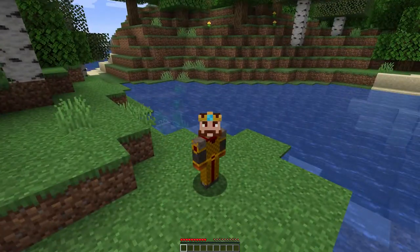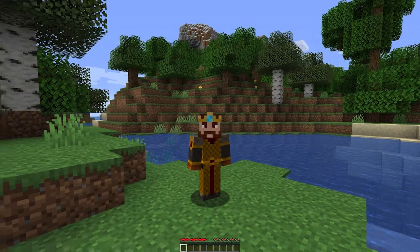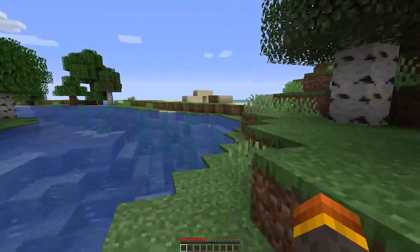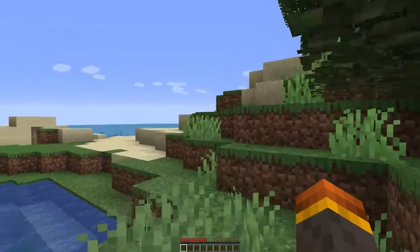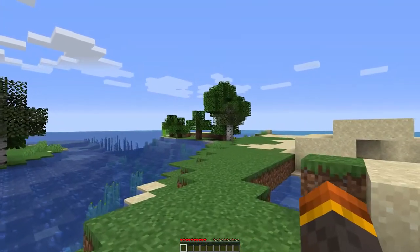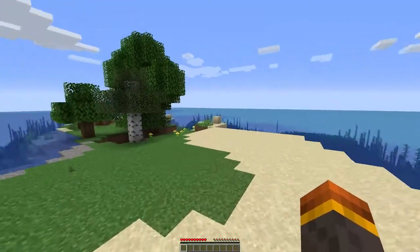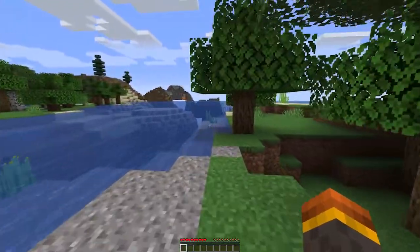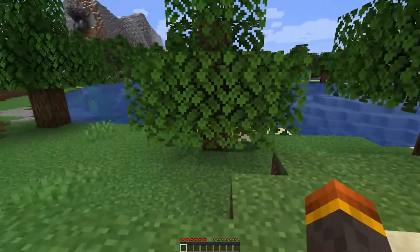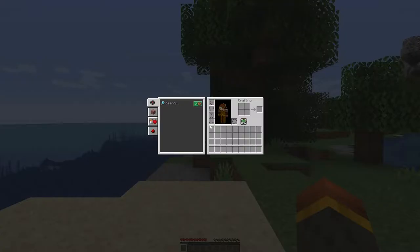This is a brand new private server with a standard survival map and no mods. I can show you a few of the basics if you've never played a game like this before. Minecraft is just like any other 3D game - your movement keys are the standard W, A, S, and D keys on the keyboard. Spacebar jumps and the E key opens your inventory.